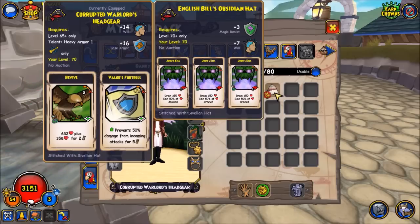Another hat option is English Bill's Obsidian Hat, which gives three copies of a card called Joubu's Kiss. This is a 9-square range drain, 3x3 area, and it can be extremely helpful against summons or against melee units who cluster around you. It can be a major tempo changer if timed right, but in general the Corrupted Warlord's headgear is better if you don't know who you're facing.